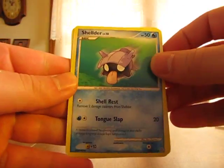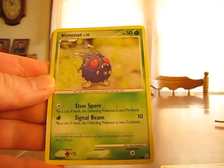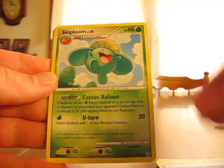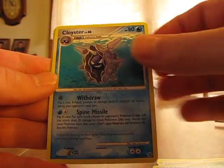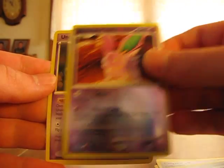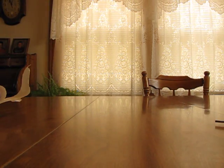Okay, so in the Secret Wonders pack we have a Shellder, Rattata, Venonat, Mekro, Switch, Skiploom, Cloyster, Night Maintenance Trainer, Nidoran Reverse, and the Unknown S. Not too great — hopefully the Dragon Frontiers makes up for it.